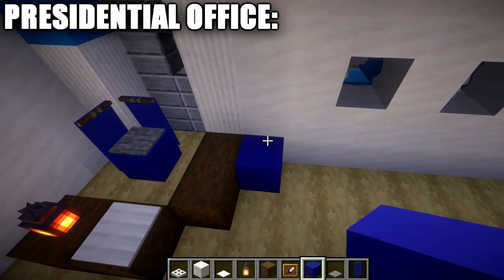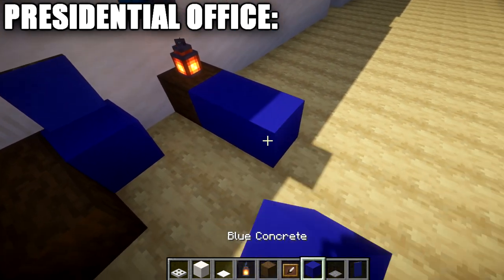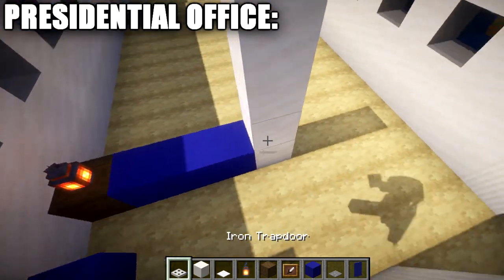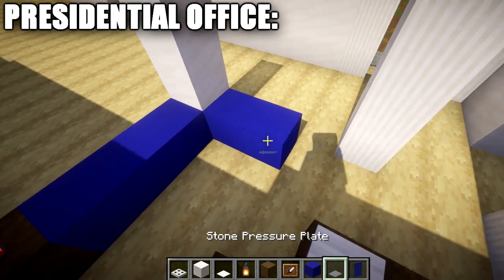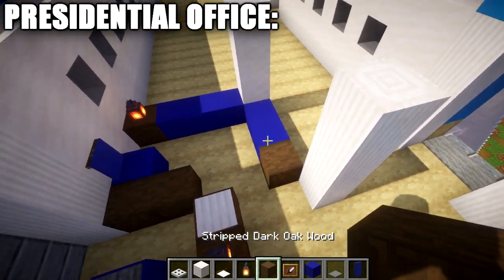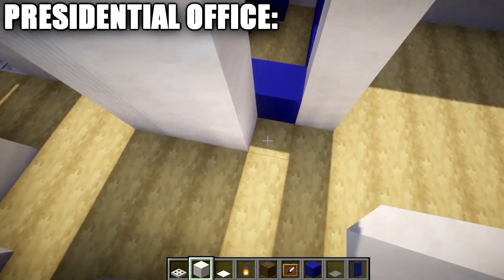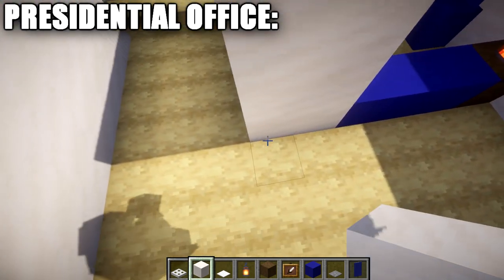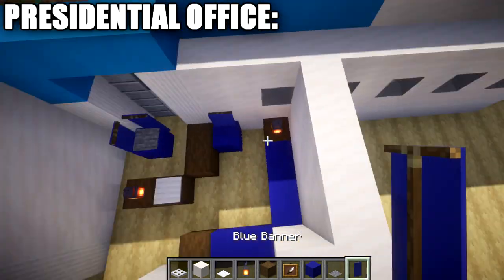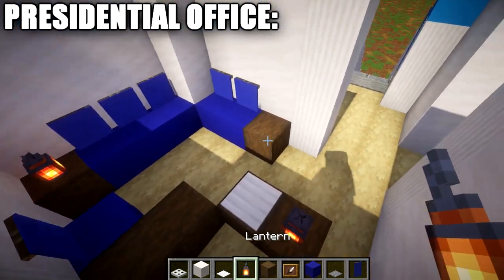Place one and two stripped dark oak wood logs, go over at an angle, and connect them. Add a heavy pressure plate and a lantern on the desk for detail. For additional seating, place a blue concrete block with a blue banner for a small chair, skip a space, place a stripped birch wood log with a lantern on top, then one, two, three blue concrete blocks. Build up a pillar of four quartz blocks, then place one and two blue concrete blocks across, a stripped dark oak wood block, and smooth quartz going up five rows. Add blue banners above the seats and a lantern on top.